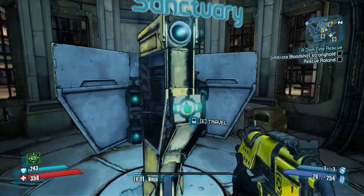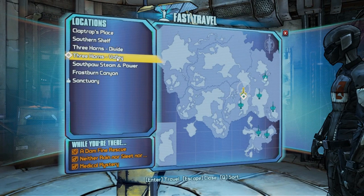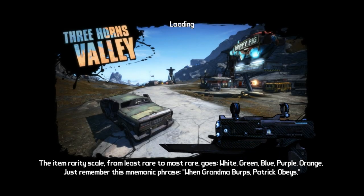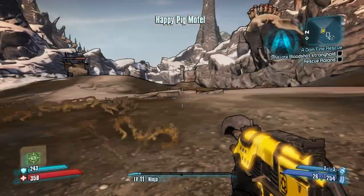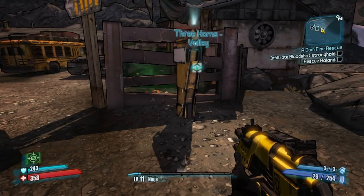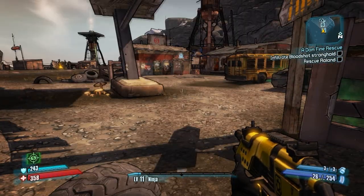You can just go to any fast travel location and go to Three Horns Valley. Now, if you have not discovered Three Horns Valley yet and you are a lower level, you can easily get here by leaving Sanctuary and traveling through the Three Horns Divide. And if you go straight through there, you should get here.